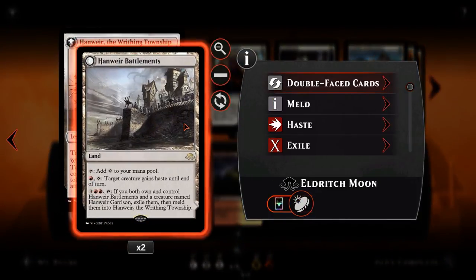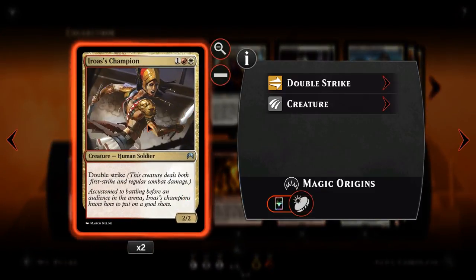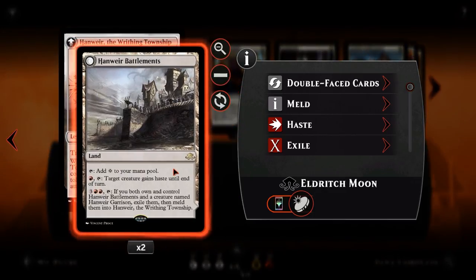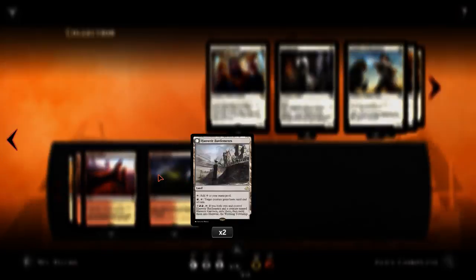Finally, as mentioned, Hanweir Battlements melds into the Writhing Township combined with Hanweir Garrison. By itself it just adds colorless, but we can pay a red and tap it to give a creature haste until end of turn. So with 4 mana we can play the Champion and give it haste to swing for 4 unexpectedly. The meld ability costs 3 and 2 red — if you own and control both Hanweir Battlements and Hanweir Garrison, you exile both and meld them into the Writhing Township. We need 6 total mana, but we get a Writhing Township untapped, ready to swing in and probably kill our opponent in one shot. That's essentially the deck — if you enjoyed the look of it, check out the matches following shortly after this.